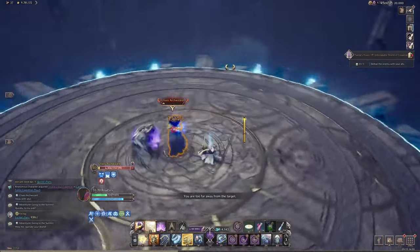Your ally will then return the favor from previously and protect you this time, until you can continue fighting the boss. I hope this quick guide helped you understand the boss mechanics and defeat that Taylor Towers floor.